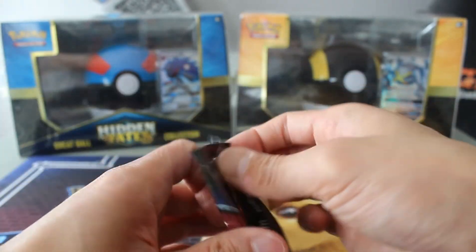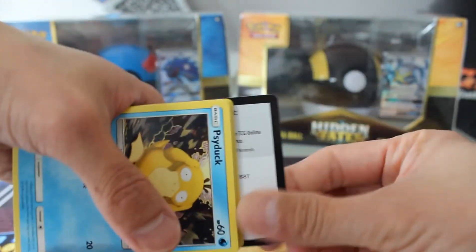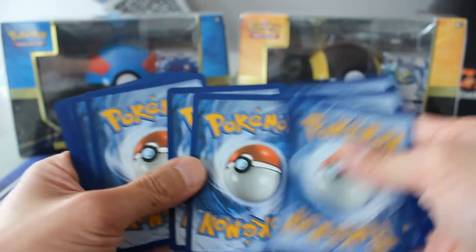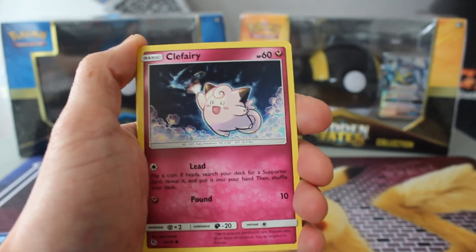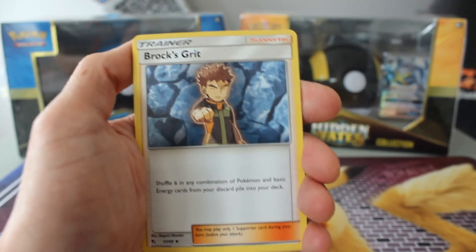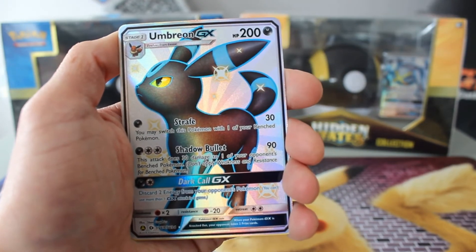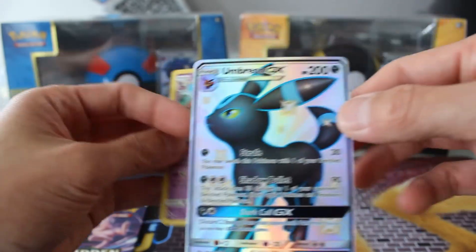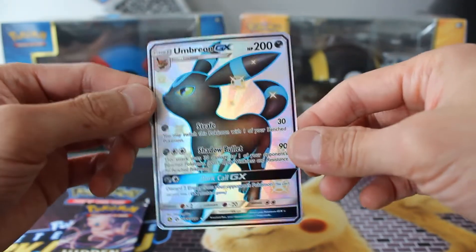Second last pack here. We've got Psyduck, Clefairy, Magikarp, Heckens, Voltorb, Brock's Grit, Scyther, Jinx. Ooh — nice! Umbreon GX! Wow, we did make a big hit. Nice.